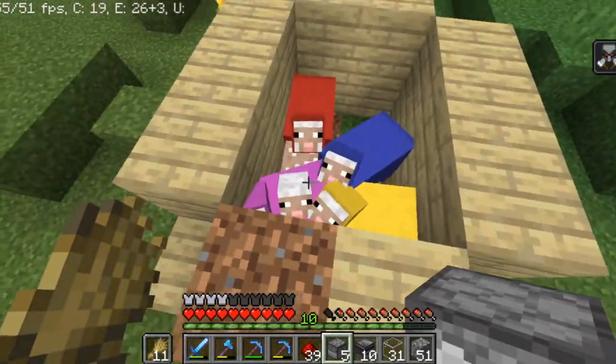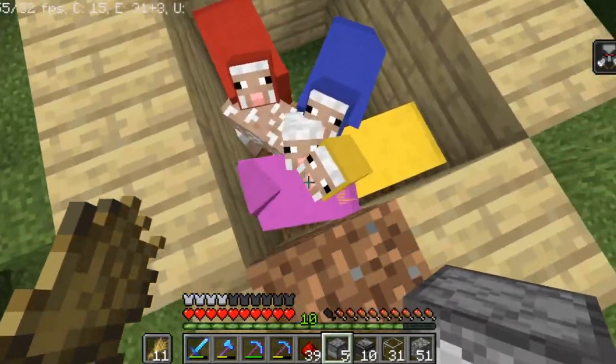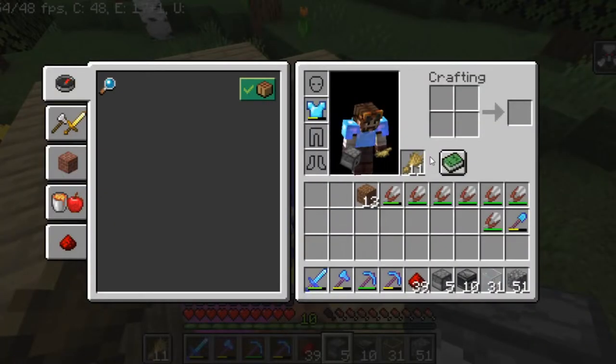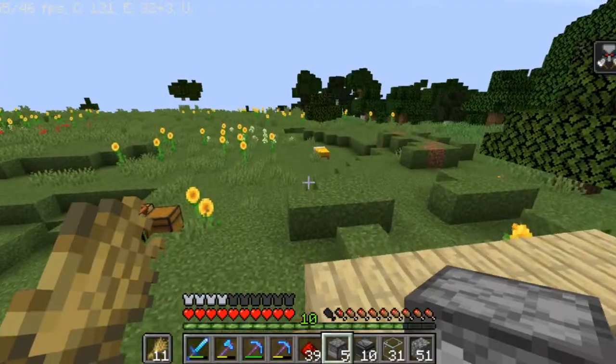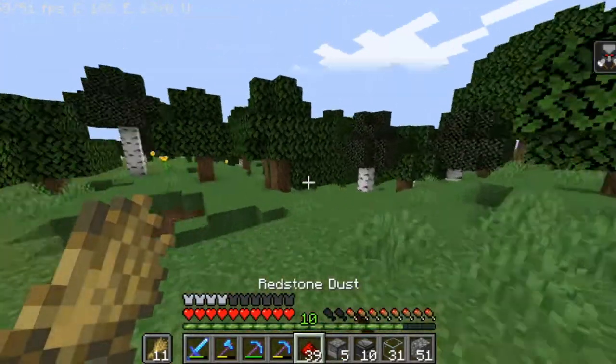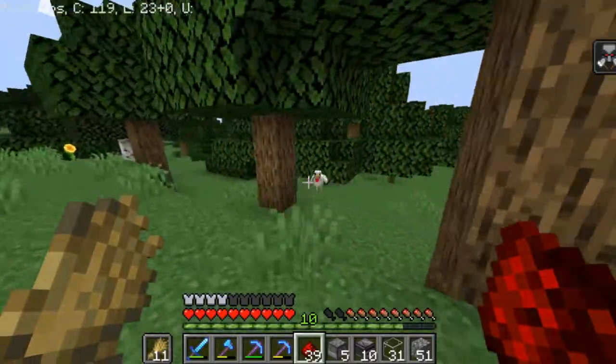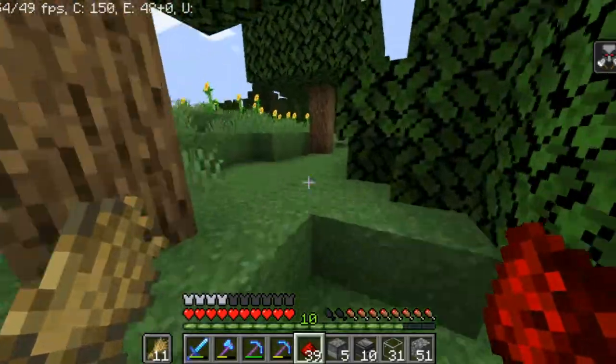Since this is my second time recording, I already have the sheep. A really quick way to get sheep: get some wheat and start running around in the forest. I got most of mine from over here, so just run around — let's say I see a sheep here.